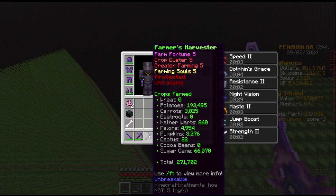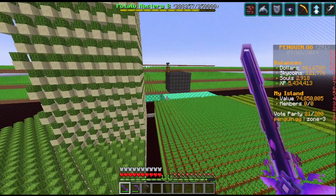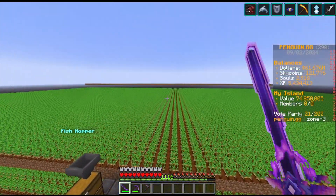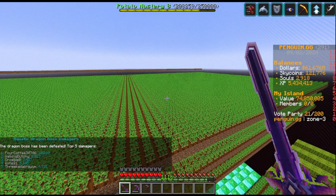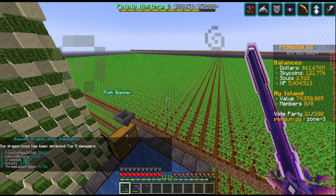Farm Fortune 25 is really what I want to go for, because it will let me get way more money. Right now I can break 30,000 potatoes and get about 15 times more on average, but at Farm Fortune 25 it will give me 70 times more on average — so that is going to be really nice to have.